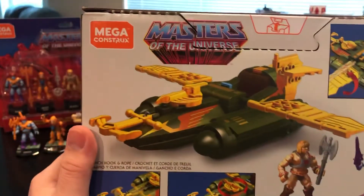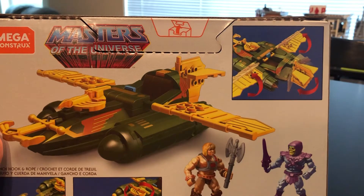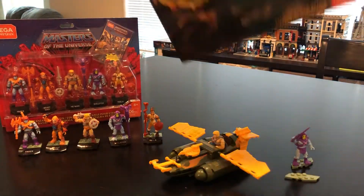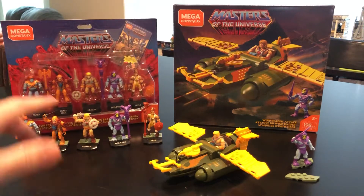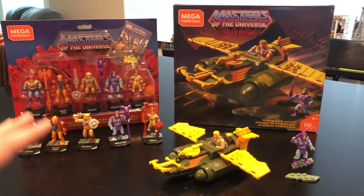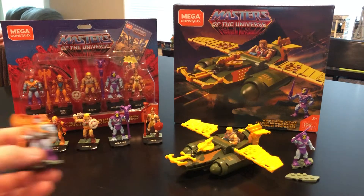On the back side we also get a look at the Wind Raider once it's built up. In the top right we see features like the wings, the rudder that can go up and down and side to side, and the anchor that can come out and back in. He-Man and Skeletor are also shown. The figures in the five-pack are identical to the original releases — take them out of the package and you can't tell the difference between the Heroes line version and the five-pack version. The Wind Raider set is a little different, which we'll get to.